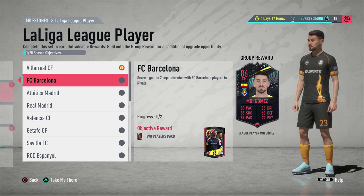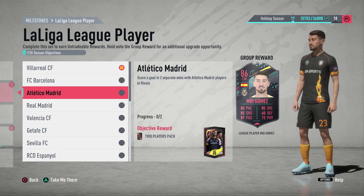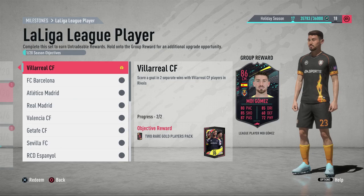Basically it works out the same way. The bottom half rewards are two rare gold players packs and the top half is two player packs. So with the best teams in the league you get a two players pack as a reward, and with the lesser teams you get the potential of two rare player pack rewards, which kind of makes sense.